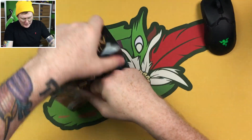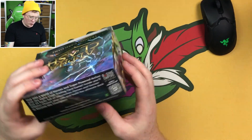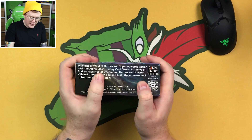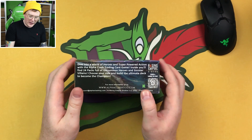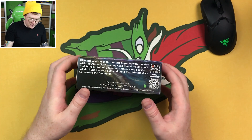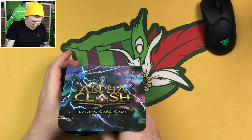Let's break into this box. As far as I'm aware, inside an Alpha Clash box there are 24 packs. It says: 'Dive into a world of heroes and super powered action with the Alpha Clash trading card game. Inside you'll find 24 packs full of uncommon heroes and sinister villains. Choose your side and build the ultimate deck and become the champion.' So we're going to be opening all 24 packs.